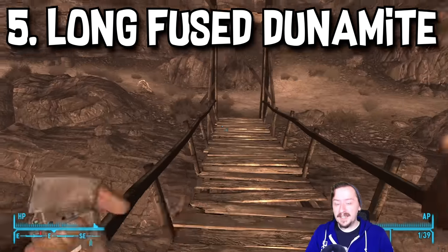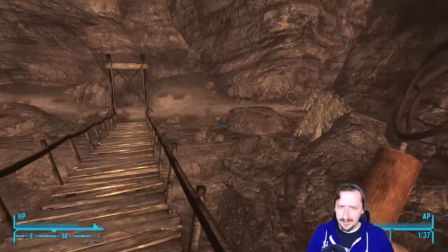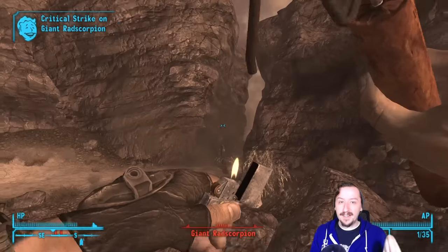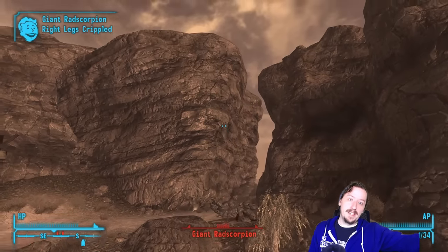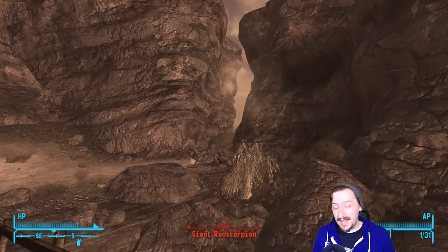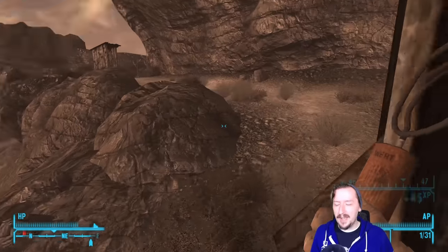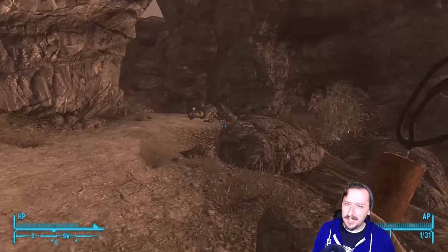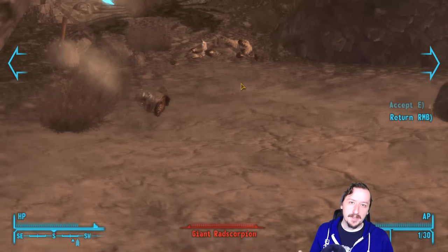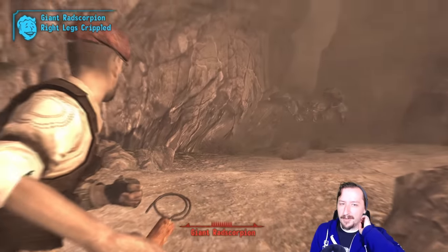Coming in at number 5, we have the Long Fused Dynamite. It's honestly not a bad weapon — it does pretty good damage because it's explosive. It's just difficult to use because the long fuse means you have to lead your throws quite a bit: throw it where enemies are going to be, then either wait for it to blow up or hope the enemy comes to it in time. It does work decently in VATS too. But Dynamite is generally an awkward weapon — the fuse timing takes getting used to and the bounces are unpredictable. You'll probably phase these out in favor of Frag Grenades as soon as you can get them.